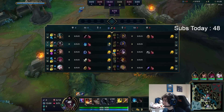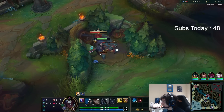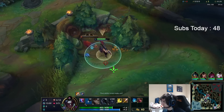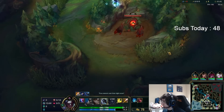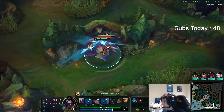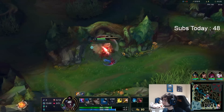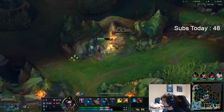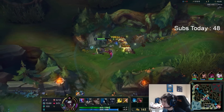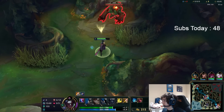So I can just show you the full clear path and try to explain why you do it — the strengths and perks of it. The reason why you skip out on Red here and go straight to Krugs is because you want to reset the camps so they're right after each other. Normally if you farm Raptors then Red then Krugs, you're going to have to wait. But if you just go Red, Raptors, Krugs, then it's pretty easy, pretty simple.